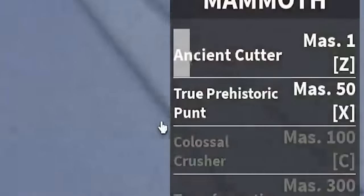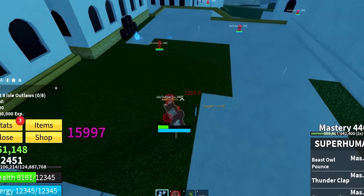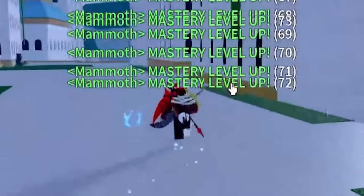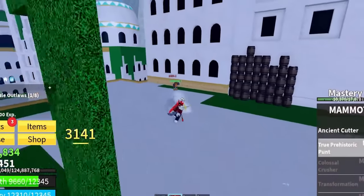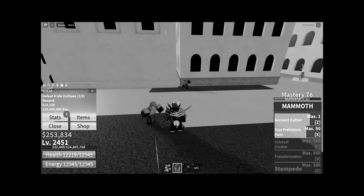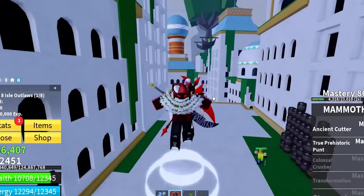We already unlocked a new move called True Prehistoric Punt. Let me damage the enemy again to get more mastery. The Prehistoric Punt puts us into the shadow mammoth transformation, and we just rammed the enemy dead. So we straight charge into them — that's actually OP — and then we can follow up with an Ancient Cutter right after. That combo of Punt first, then Ancient Cutter, is very effective. I like this Mammoth fruit so far.